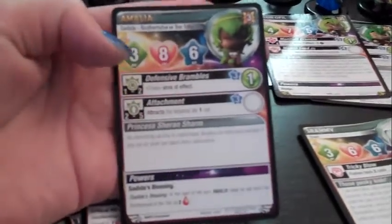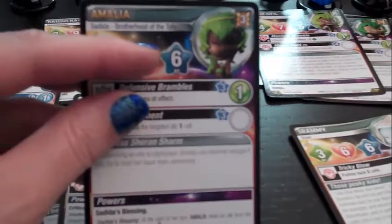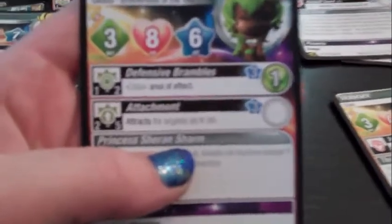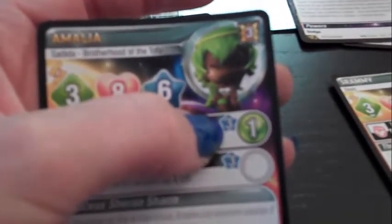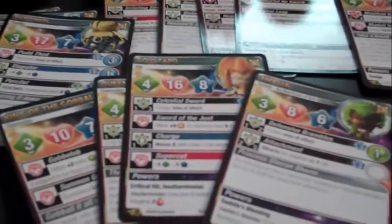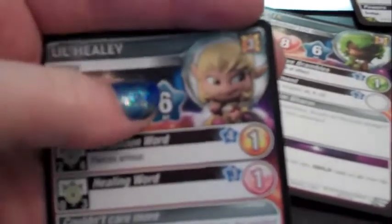Their abilities are all written out on their cards. Let's go through the anatomy of a card. On the top you'll see three different stats: the green diamond is your movement points, your heart is your health, and your star is your action points. You'll see some abilities — Amalia has defensive brambles and an attachment ability. They show damage counters if they do damage, and the number of action points that they take to perform. Each character has a different level and also comes with a stat for how much glory they're worth. This little healer is worth three, and that also helps you build your list at the beginning of the game.